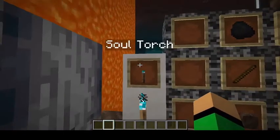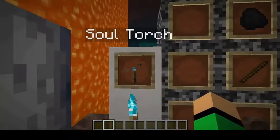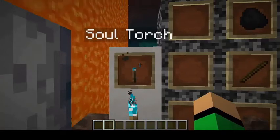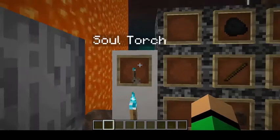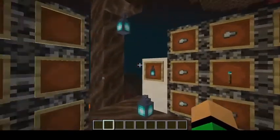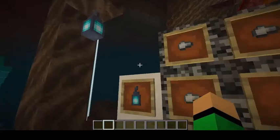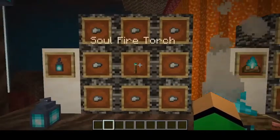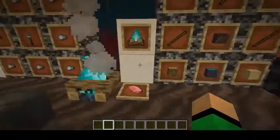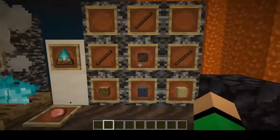There's a new soul torch. There's a new mob we'll get into later, and the soul torch will have a functionality with that mob in the random blocks and items category. It also comes in a lantern variant, which works like a regular lantern, and it comes in a soul campfire variant as well.